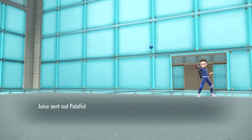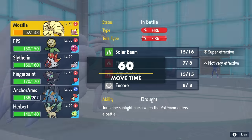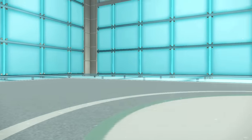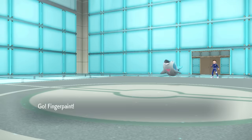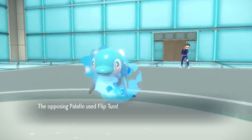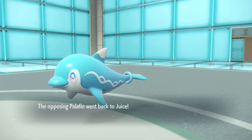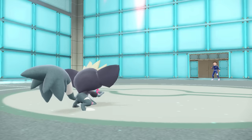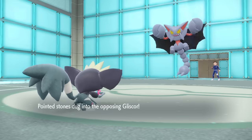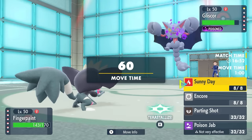The clock is ticking on the Sun turns. They bring in Palafin — this thing's not gonna be as effective with the Sun up weakening Water moves, so it probably has to switch out and it's gonna come back as a damn superhero. I figured they'd just go for the Flip Turn, so I decide to go into the Grafaii. Finger Paint has an important role on the squad — just to mix stuff up and give me some positioning. As they go for that Flip Turn, it pops my balloon. This allows the switch into Gliscor, who is obviously gonna get that Toxic Orb.